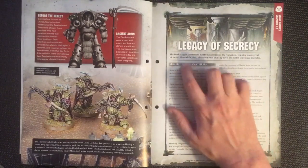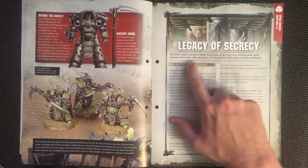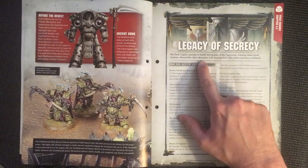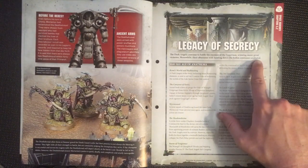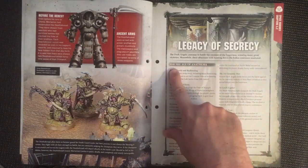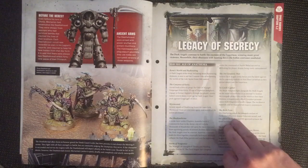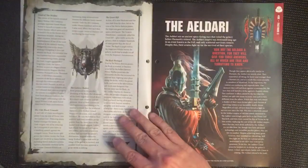On to the Legacy of Secrecy — the Dark Angels continue the battle with the enemies of the Imperium, winning many great victories. Meanwhile, their obsession with hunting down the Fallen continues unabated. This section covers their history from millennium 40 to 41, and there's a lot of stuff covered there — quite interesting.